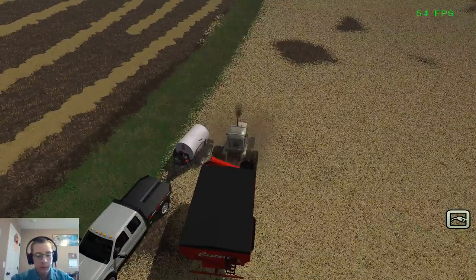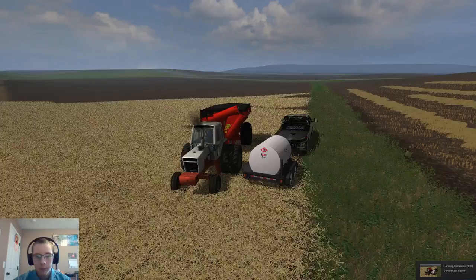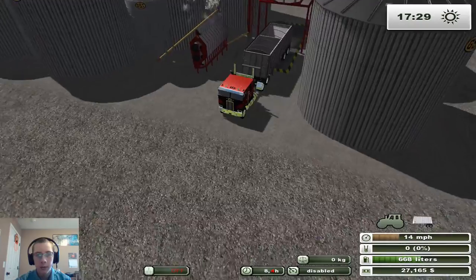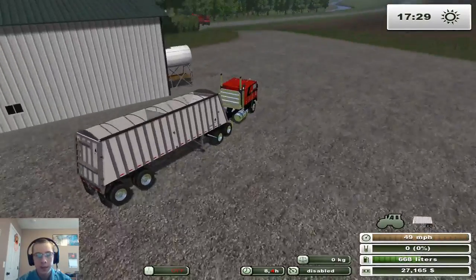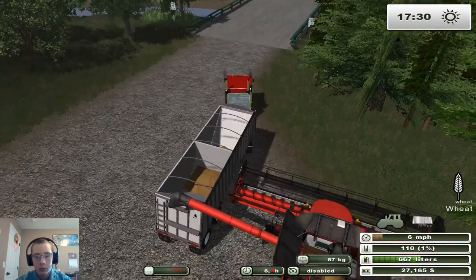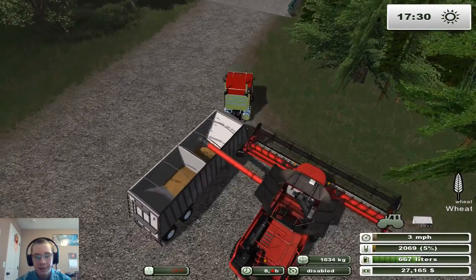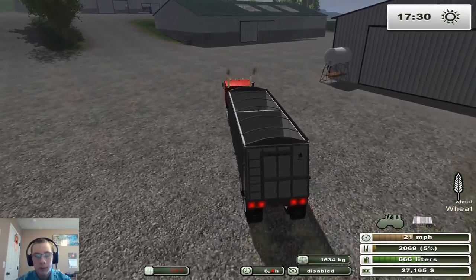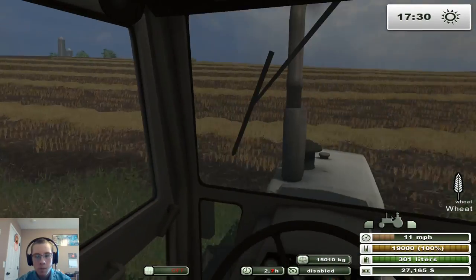We're going to fill this guy up with fuel since we are more or less empty. This thing is also a fuel guzzler. While we're waiting for that, we'll take the combine over and unload it quick, since the grain cart is still filling with fuel. Whoa — why not put some better brakes in this thing? This thing has some horrible brakes. We'll pull the truck right there and top it off as we come into the yard.